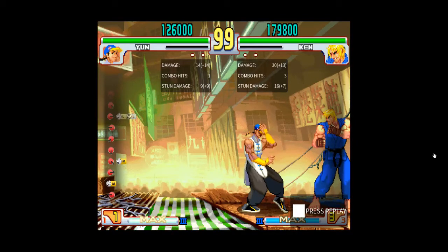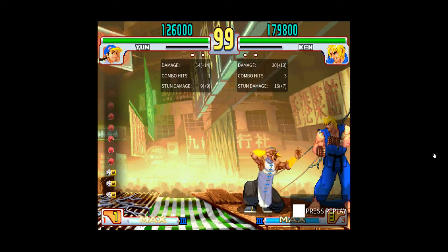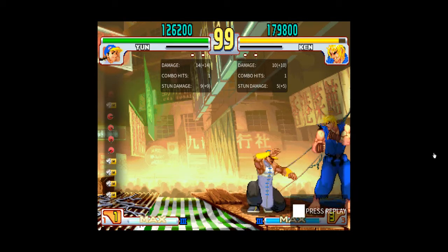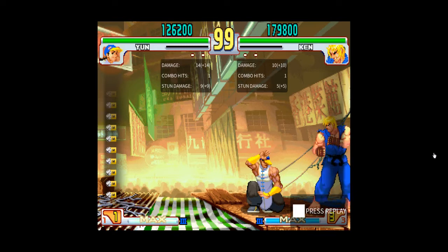I want to showcase the KO setup for the corner. Basically, it's a particular distance at which you can block that forces Ken — or anyone — to make a decision. At this particular range, your buttons are not going to be able to hit them. You want to be at a range exactly where you can't hit them, and it encourages them to try to jump out of the corner.